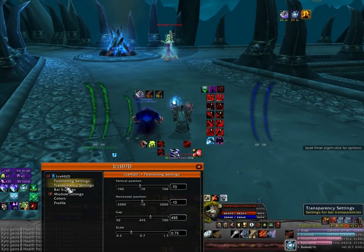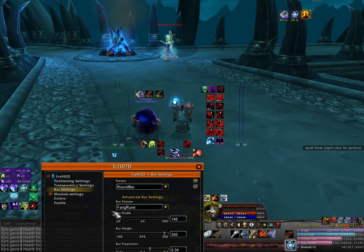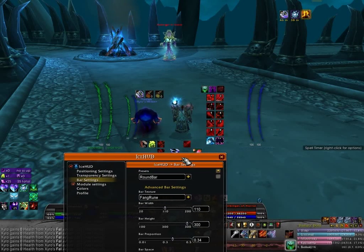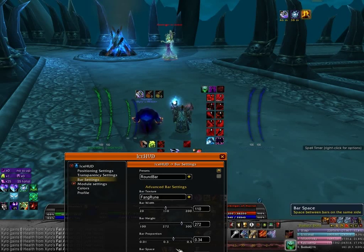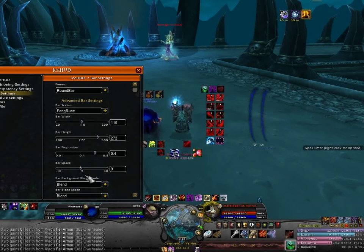Bigger, smaller. We have width — you can make them really small, wider, however you like. Really get a nice touch. You have to really play with all these settings. Make them taller, smaller, fatter, wider — in, out, all around.